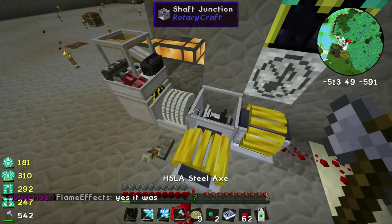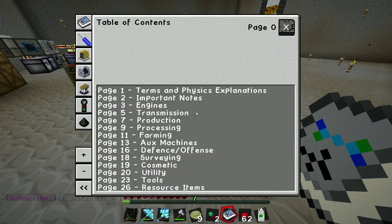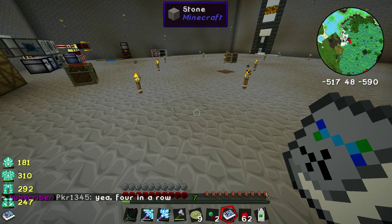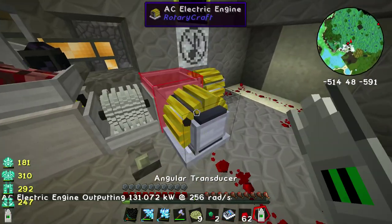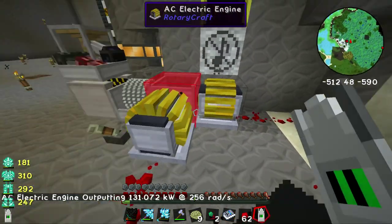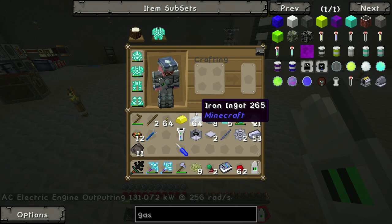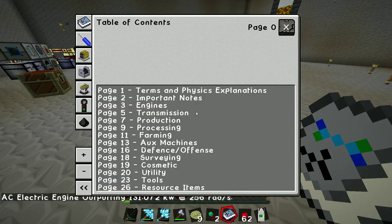It just drives me crazy. So what we're going to be doing — and we've been working on this for a bit — we're going to be aiming for these engines right here. This is the performance engine. You can see this right here produces 256, and these right here produce 131. So it's going to be right around twice the power output if we can switch over to this engine.